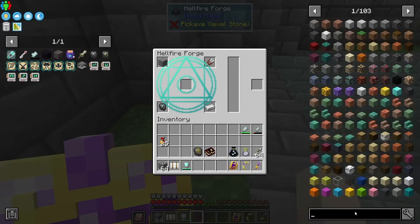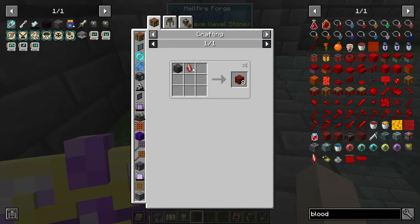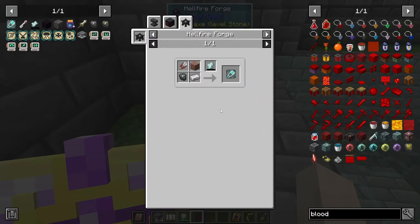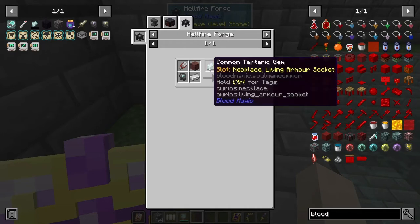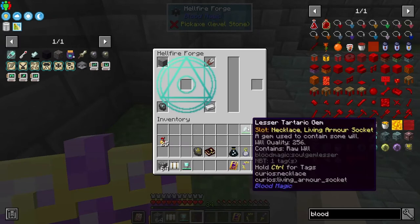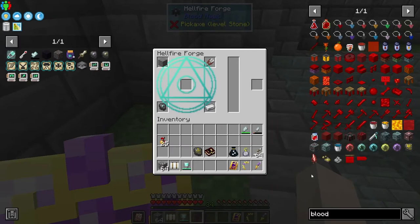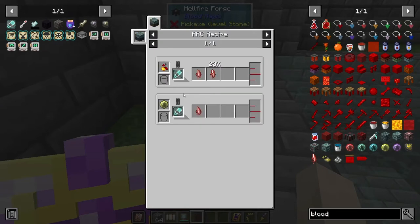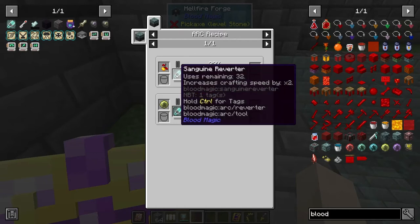I realized this machine takes a common tartaric gem, not the lesser one — and I only have the lesser. That is unfortunate, because I would really like the tier four altar.